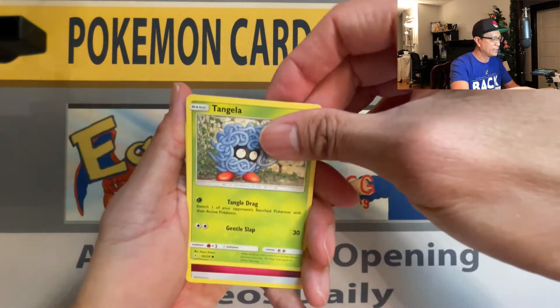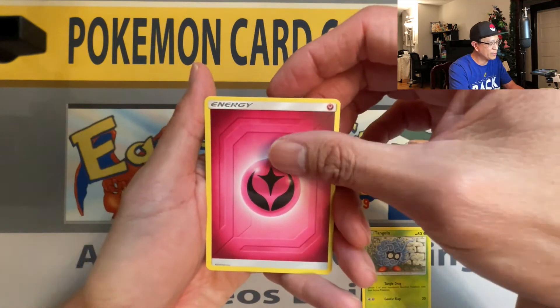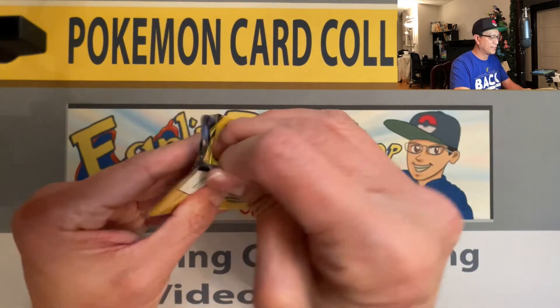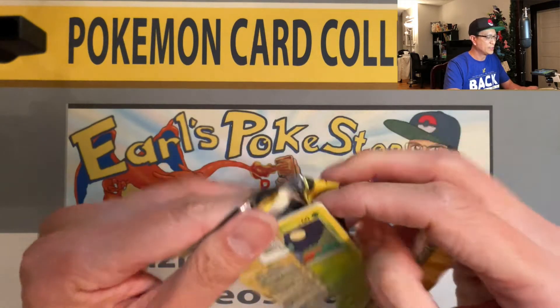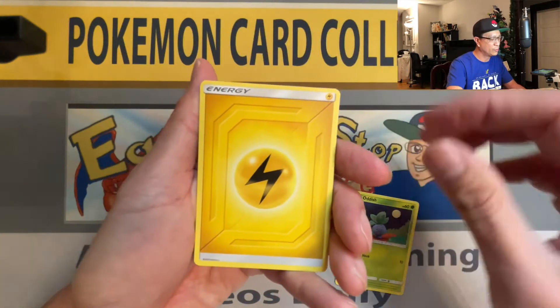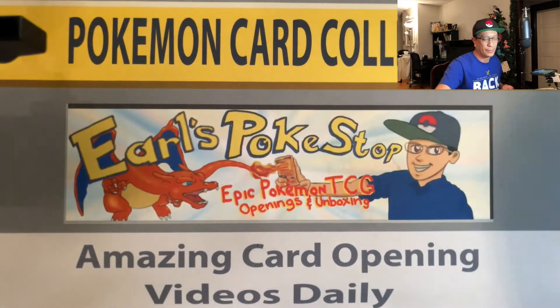Tangela, Fairy Energy, and a Bunnelby non-holographic. More packs to go. If you guys are enjoying this video — it's a little different, I know — I thought I'd just mix it up a bit. Oddish, Lightning Energy, and a Zubat non-holo. Lickatongue, Poliwhirl, and a Litten non-holo.